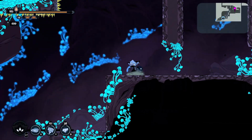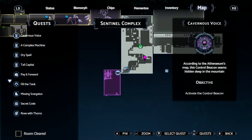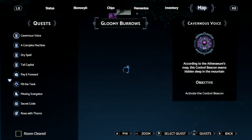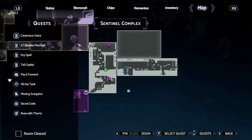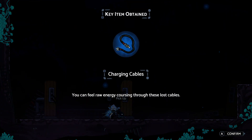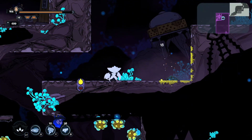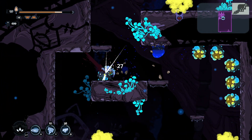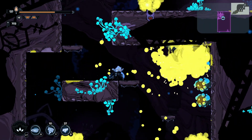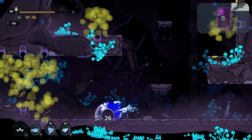Hmm. There might be some stuff up there. I see so many areas where there are spikes on the wall — it makes me feel like at some point I'll get something that's immune to spikes. This does turn into another area, and this is specifically Gloomy Burrows, which we had mentioned to us. I might press far enough in this area just to get a checkpoint, and then go somewhere else. Charging cables — 'You feel raw energy coursing through these lost cables.' That might be a quest item. It's not really something I kill or get a reward for — it's like a plant, almost. Not even really a creature.